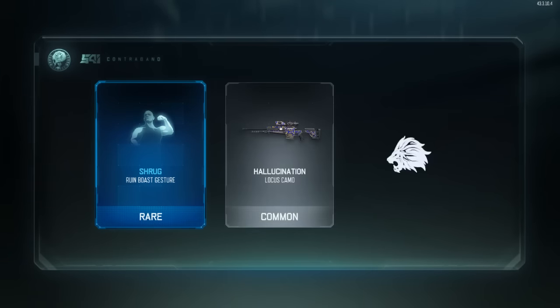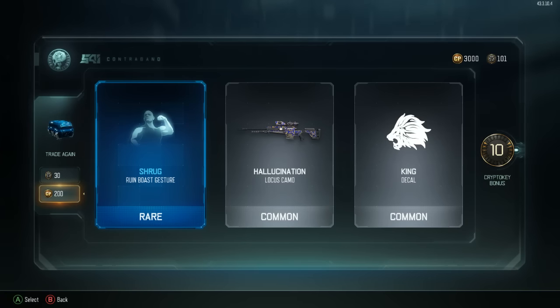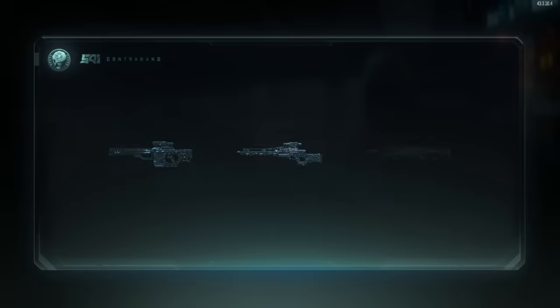Shrug, Ruin Boast - we might already have that. We have 3,000 COD Points left and we've already racked up 100 crypto keys, which is pretty damn good.